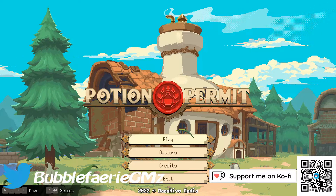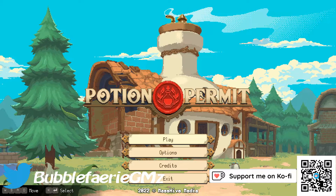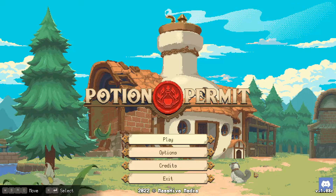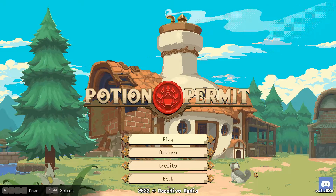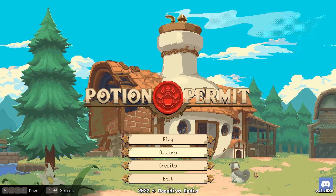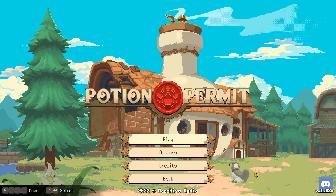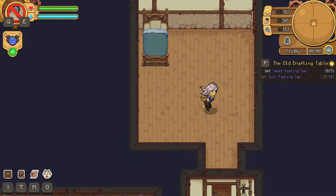Hey everyone, I'm Heather and welcome back to my channel. We are back today with Potion Permit. In the last one we got our axe upgraded and we're working on upgrading our hammer and our cauldron. I think we need to do hammer first, then cauldron, so we have an easier time getting ingredients. We're having issues with it recognizing the controller. Let's go ahead and get started — let's head out.